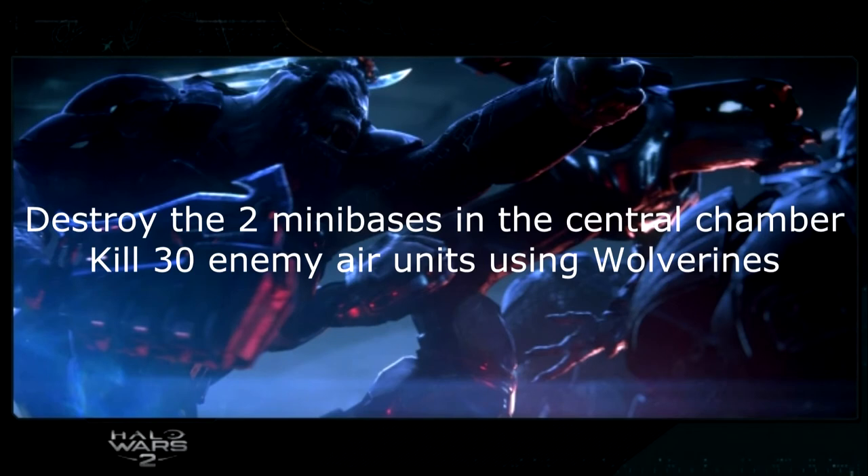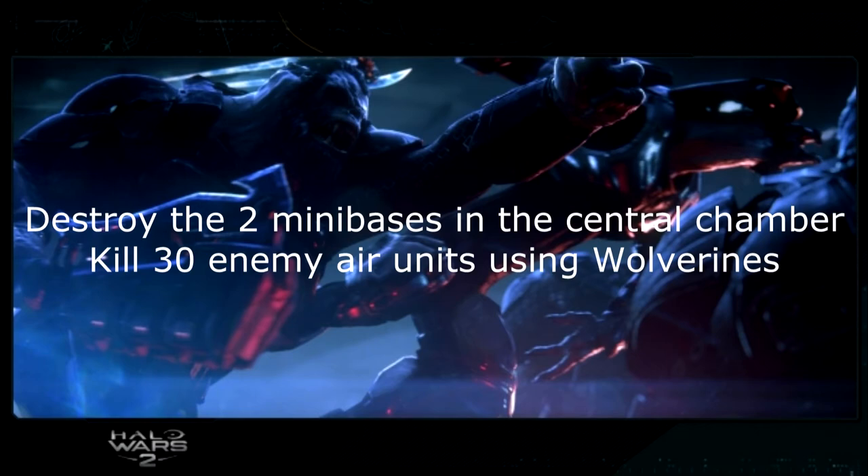The Cartographer is the next mission and it's very easy — only two objectives. Destroy the mini bases in the central chamber; there's one in the top left and one in the top right, just destroy those. Then kill 30 enemy air units using Wolverines. There's a lot of aerial units and a heavy emphasis on Wolverines in this mission, so that should come naturally.